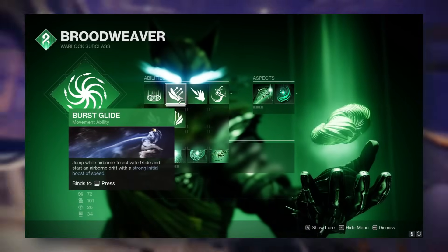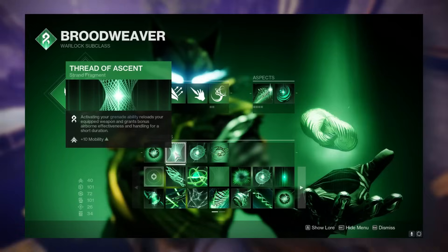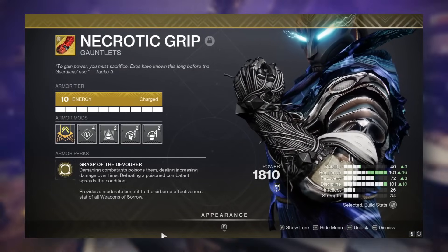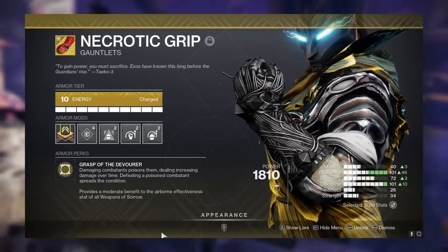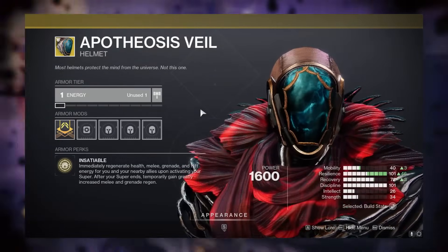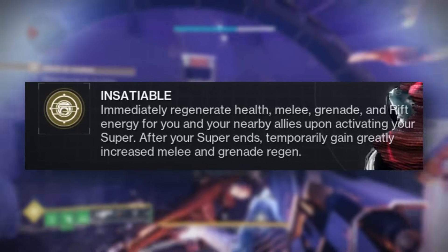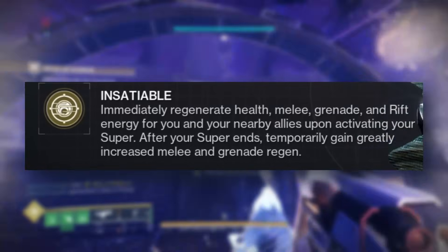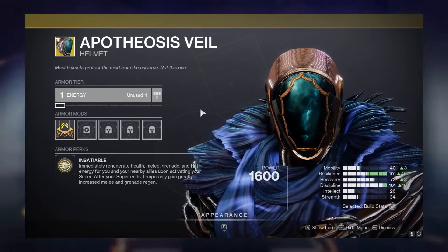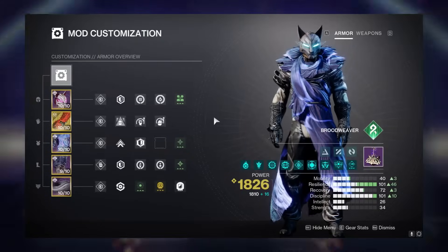Your super is going to be Needle Storm — that's the only super you can use here. I like to use Healing Rift and Burst Glide. For your exotic, you have a few options: Phidian Aspects works, or you can go with Necrotic Grips, which puts a damage-over-time effect on the boss, procing Threat of Generation even more. Apotheosis Veil is also a decent option, especially with its rework this season — casting your super gives you eight seconds of absurd grenade and melee regen, letting you spam rockets and use arcane needles.